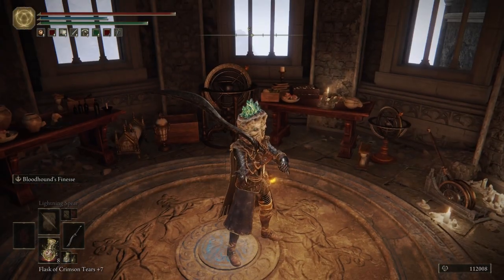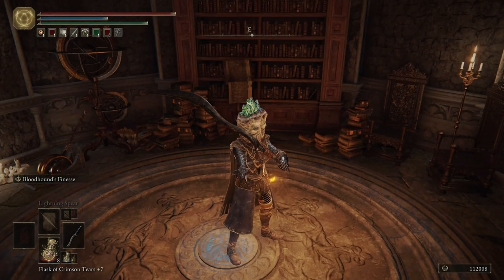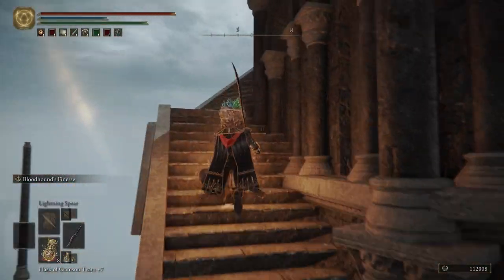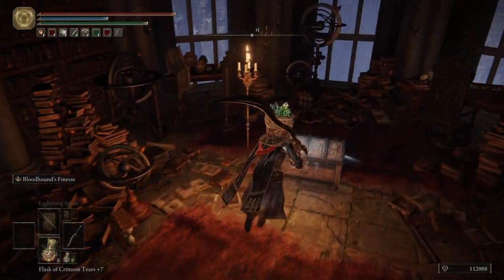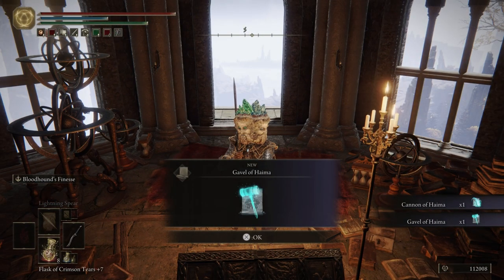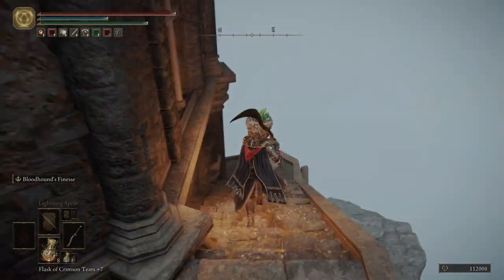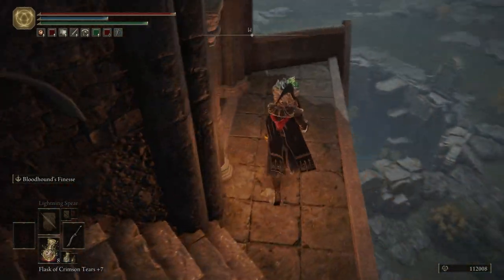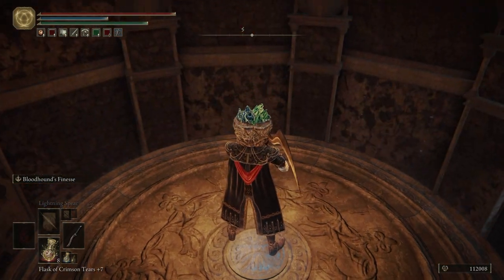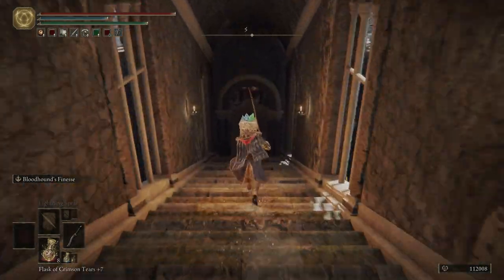We're going to go up this elevator. Right here we're going to get the Cannon of Haima and the Gavel of Haima. Both are really powerful spells, so if you're a spellcaster you've got two really beefy spells to play around with. We're going to go back down this elevator — we've still got one more item to scoop up.